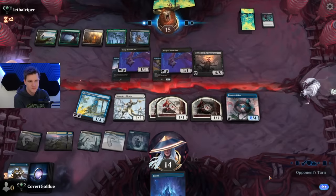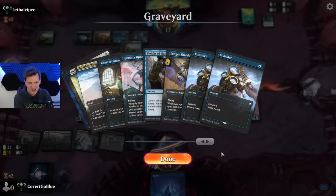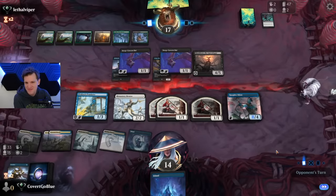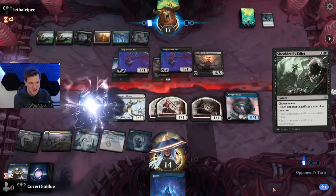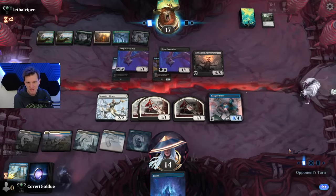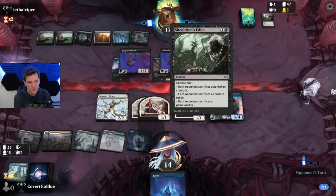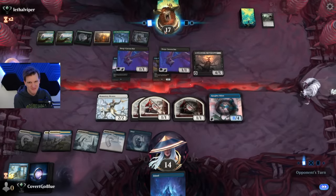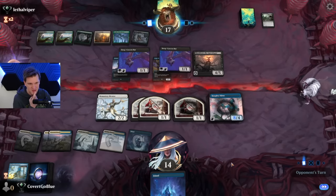Man, when this deck floods, it floods nasty. You got this. Looks like playing out that Prankster was the right play. Two bats, three removal spells, six lands, one Shieldred — that's a Golgari recipe if ever I've seen one.